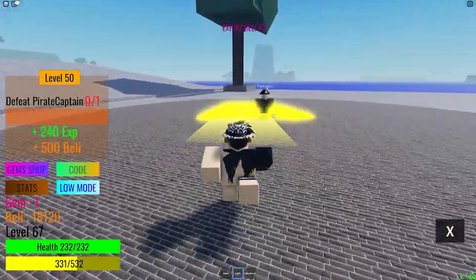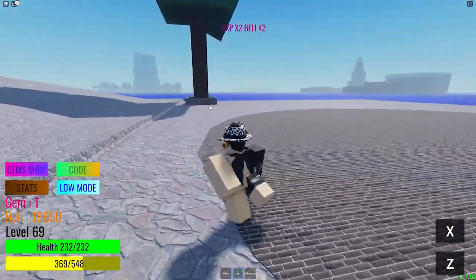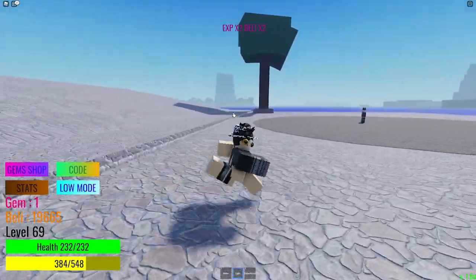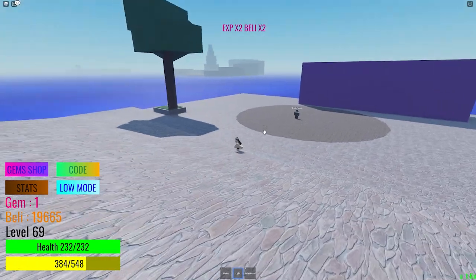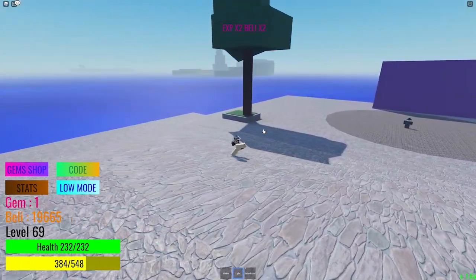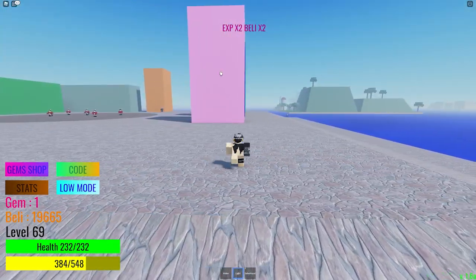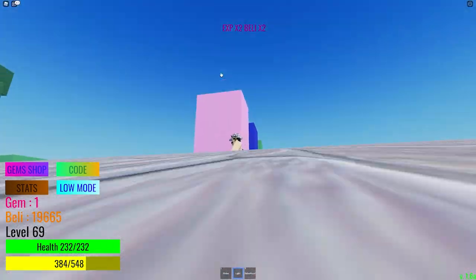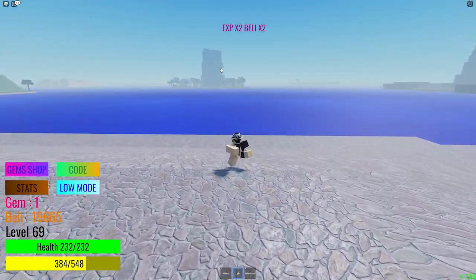After the boss dies, the next island is Marine island. I'd call it Baggy island because it looks like Baggy is there. The houses look like boxes but this is Marine island — let's head over.